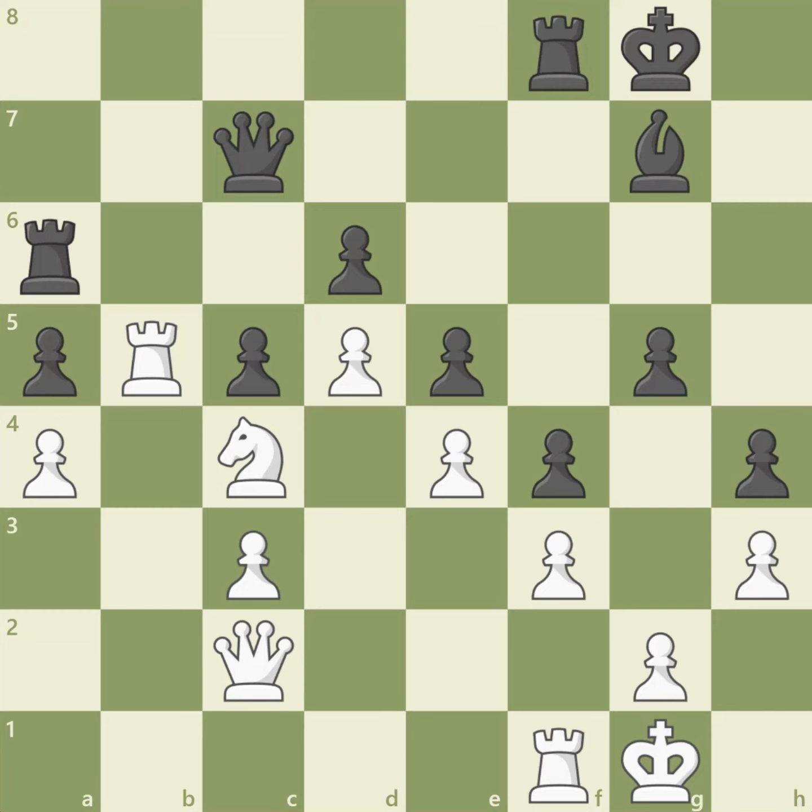Black plays queen to c7, protecting the pawn and preparing rook to b8 to fight for the open b-file. White's next move completely controls the b-file and brings another piece to the queenside — rook f to b1. White completely dominates the b-file and is ready to play rook b7 on the next turn, invading black's territory. Black's passive pieces are no match for white's active forces.